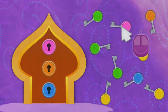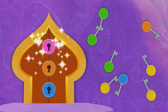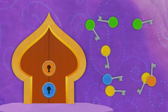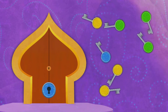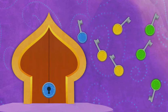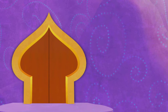Click on a key and drag it. Now drag the key to the lock that's pink. Orange! Blue! We matched all the keys to all the locks. And look, the door is opening!